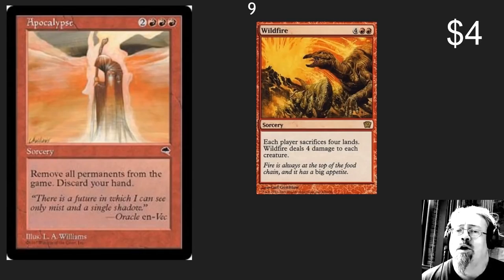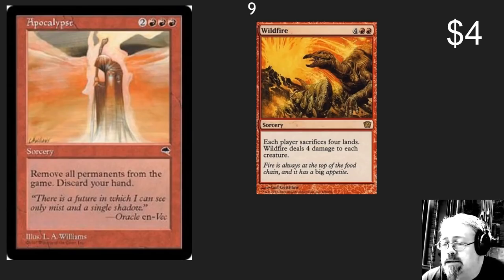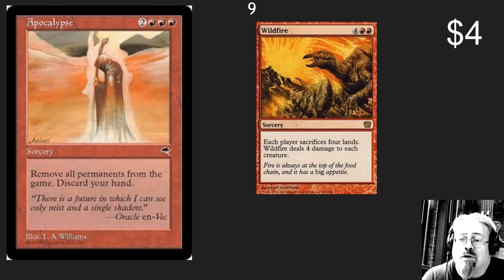The number 9 spot: we've got Apocalypse and Wildfire. Who needs to worry about permanents, creatures, or lands? Let's just get rid of everything on the board. Make it easier for people — it's going to help them with their decision making process.